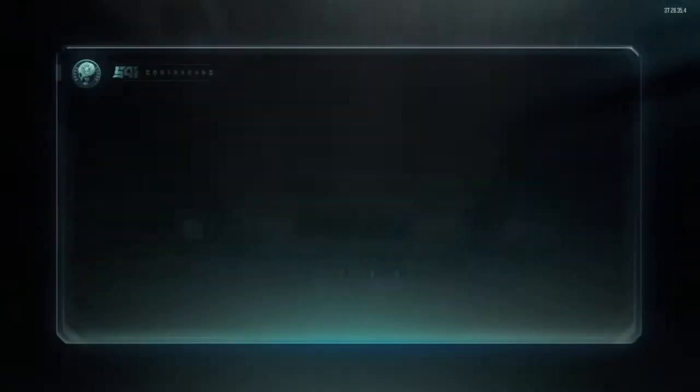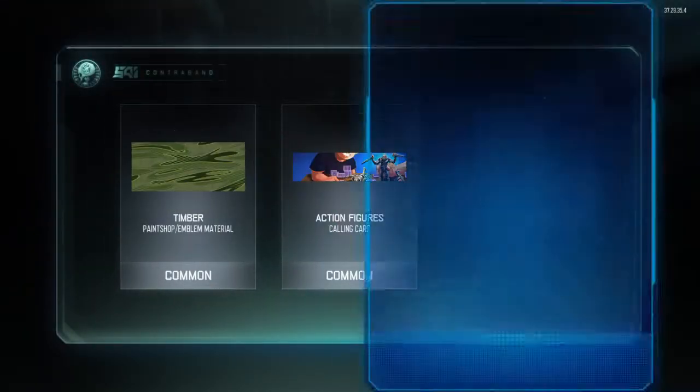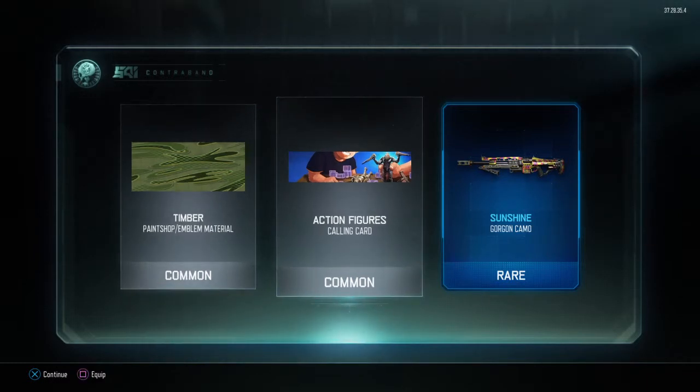Six more to go, here we go. Timber, Sunshine for the Gorgon — pretty good. LMG that if you haven't tried it out. Try it — you might think it's good, you might think it's shit, that's for you to decide. And that Action Figure Calling Card, what?